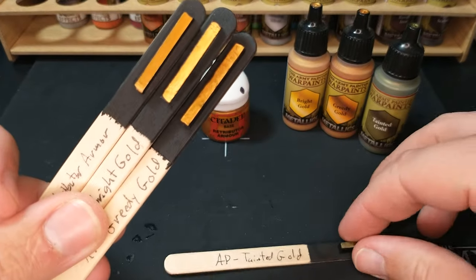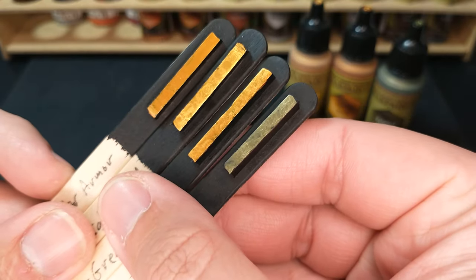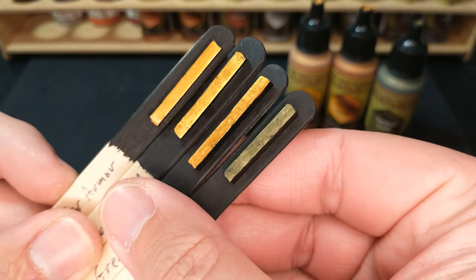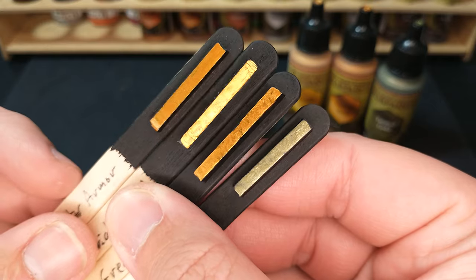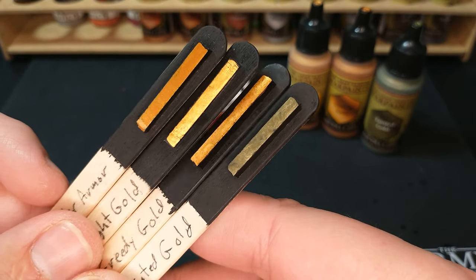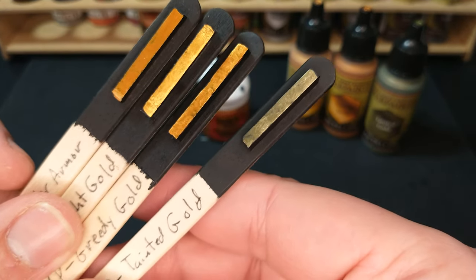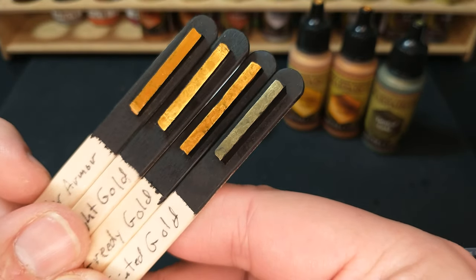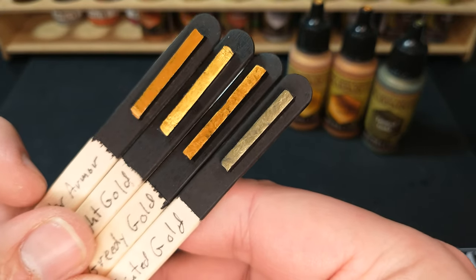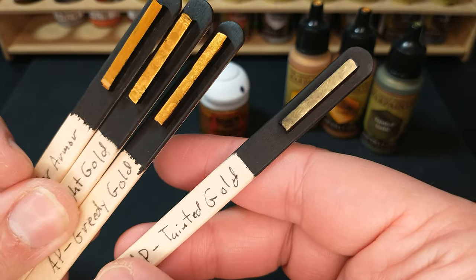We did add in Tainted Gold, and what we see is just a little bit of a green hue — that's really what it has. Honestly, the camera is not quite doing this justice; it is noticeably green. This would be good for painting gold that's sort of underwater, maybe with a little green growth on it, or cursed Aztec gold. Whatever you want to do with Tainted Gold, you can — it's a neat color. It's probably more for specialized treasure piles, or throw it on some Plague Marines. Let me know if you're going to be using Tainted Gold and what you're putting it on.